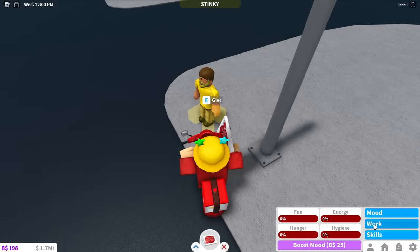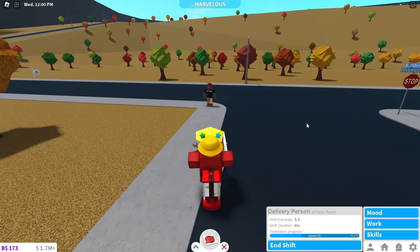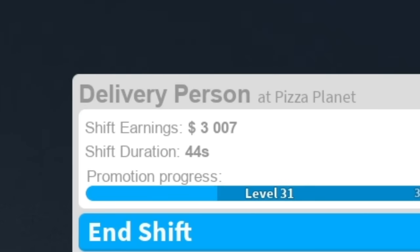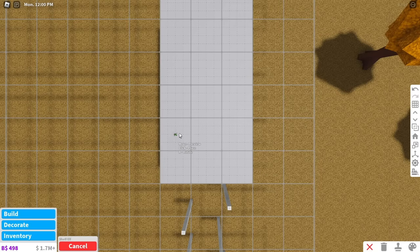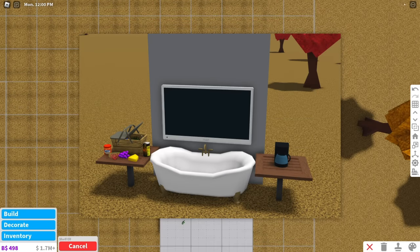For pizza delivery, delivering one pizza with low moods made me $2,105, and delivering a pizza with high moods made me $3,007. I think you get the point. You can build a mood station like this on your plot to quickly get your moods up without using Bloxbux.